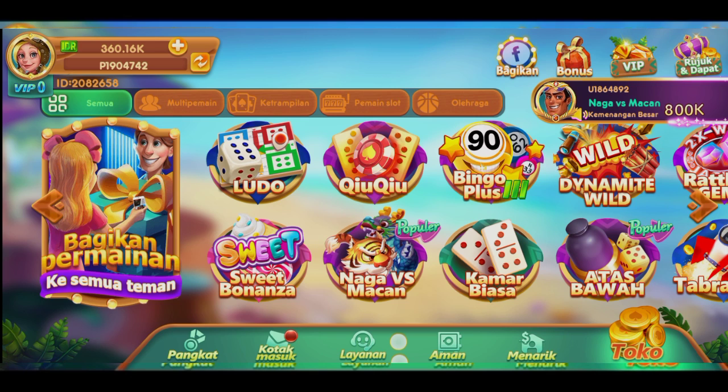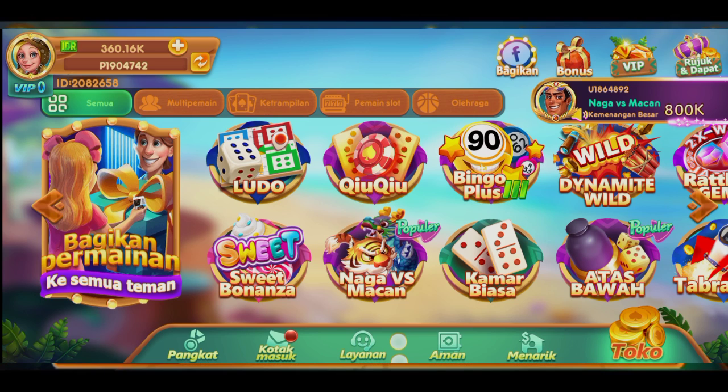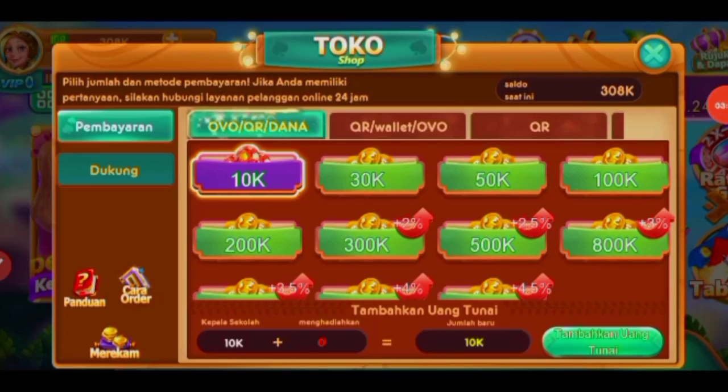Kalau saldo kalian sudah kosong, kalian bisa langsung melakukan isi ulang. Kecil saja jika ingin coba teman-teman. Cara isi ulangnya, kalian tap logo profil kalian, nanti teman-teman bakal diarahkan ke halaman seperti ini. Kalian bisa melakukan isi ulang dari DANA, OVO ya menggunakan QR. Ada pilihan 10.000, 30.000, 50.000. Saran saya kalian isi ulang kecil saja, dimulai dari 10.000 kalau ingin coba-coba.